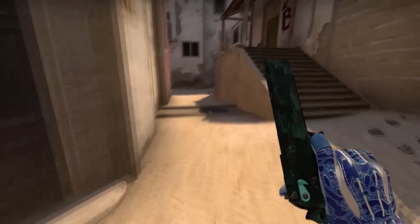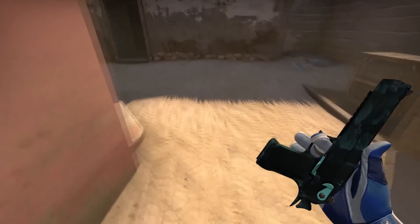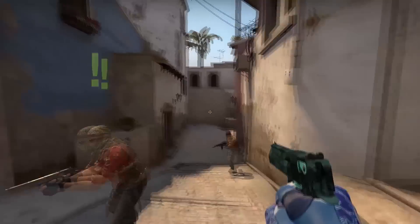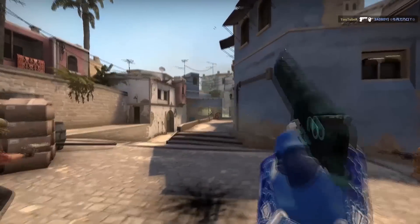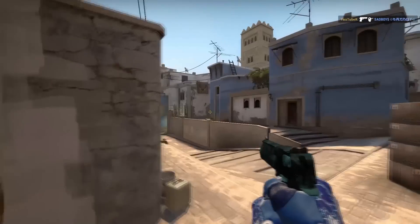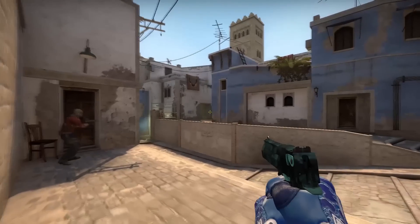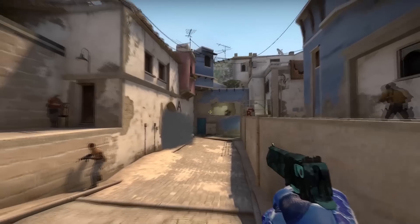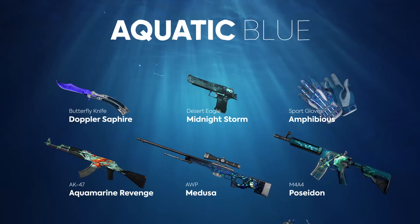In harsh combat conditions, pistols are no match for large caliber guns — but not in the case of the Desert Eagle. One accurate shot and any enemy will collapse at your feet. Desert Eagle Midnight Storm is a raging wave breaking on the rocks in the midnight darkness. All the power of nature and the beauty of a simple but yet effective drawing are combined in this skin.